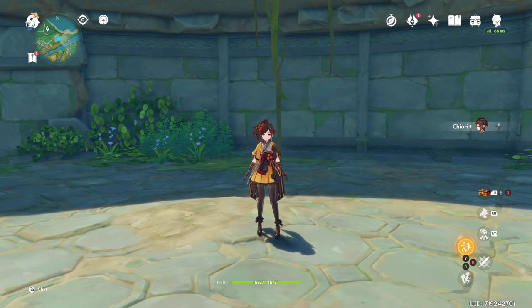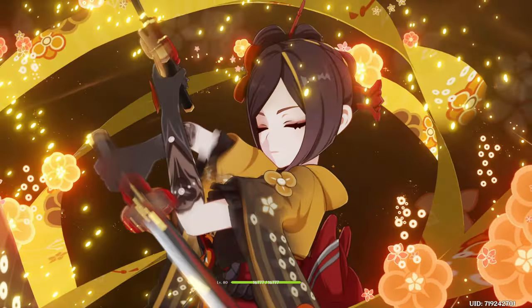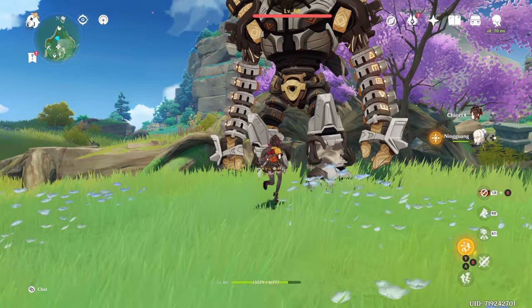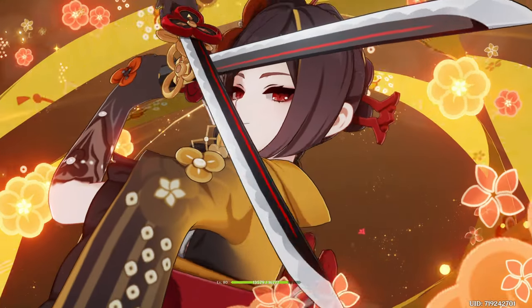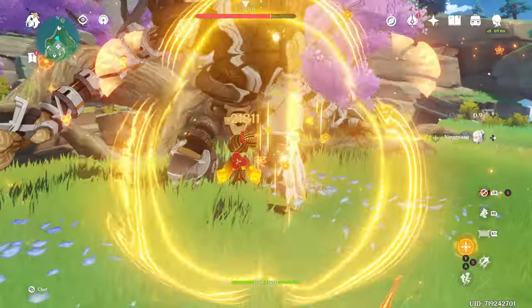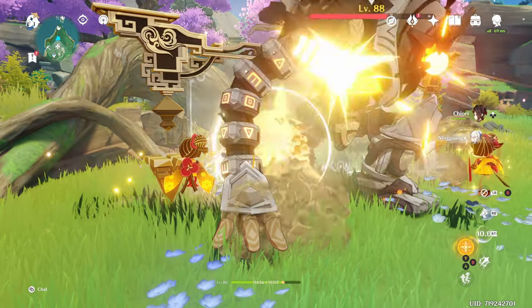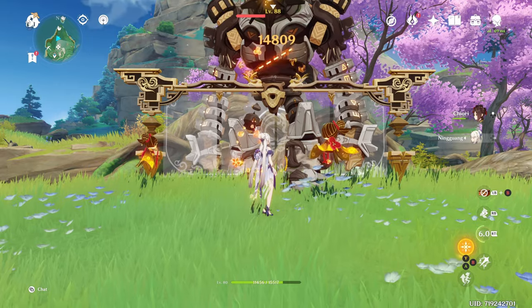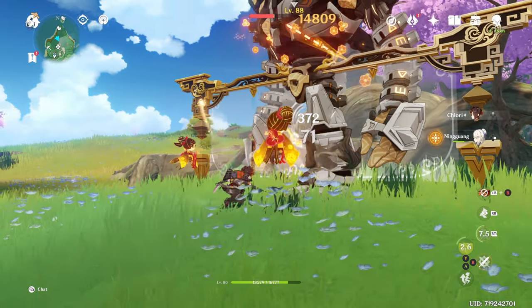Your burst deals instances of AoE Geo damage. The basic rotation for getting the most damage out of Chiori is: use your burst, then double-tap on your skill, followed by a Geo construct and AoE attack from your second-in-line character. More details on full team rotations are later in the video.